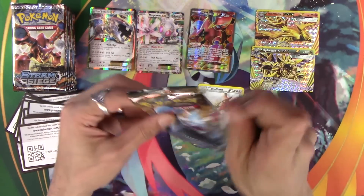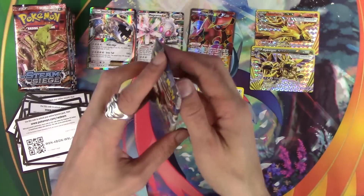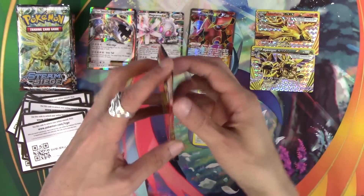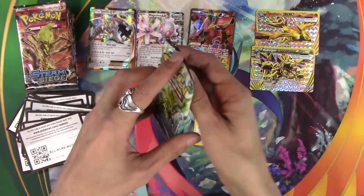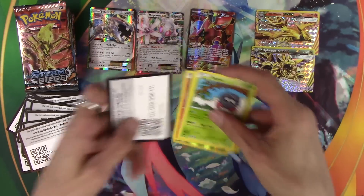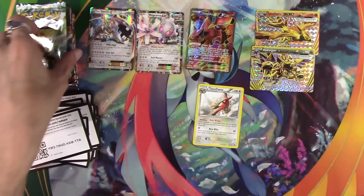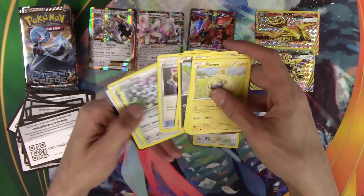This case has been insane so far, actually. A Full Art Sycamore would just break it right now because I've got two Volcanion Secret Rares in a row out of the other boxes. So I'm just saying that hopefully Steam Siege packs hear me and, you know, Arceus up there in the sky can answer my prayers. He's not going to today. Well, this box owes us at least one more EX. We have at least one more EX coming.